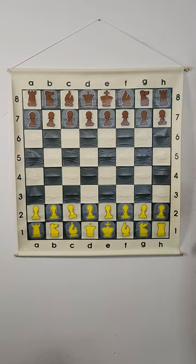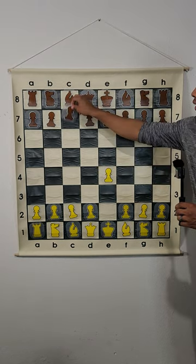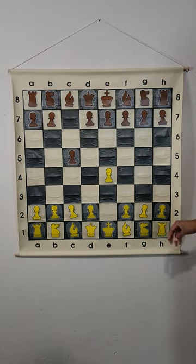What is the Sicilian Richter-Rauzer variation in chess? Let's get to the moves right quick. We got the move e4, and c5 initiates the Sicilian defense.